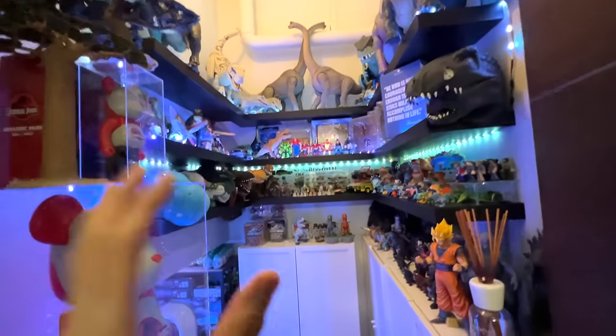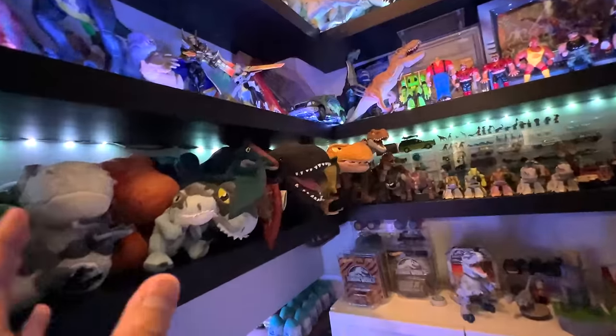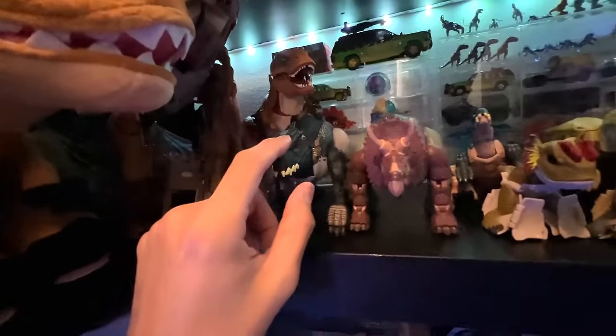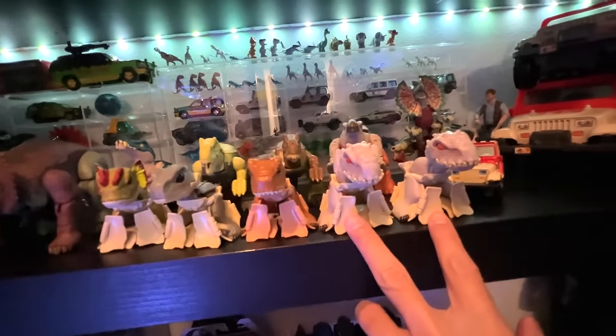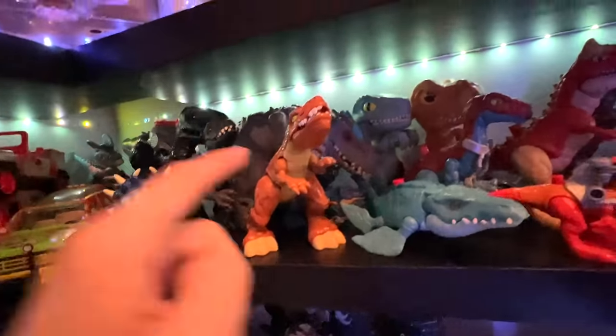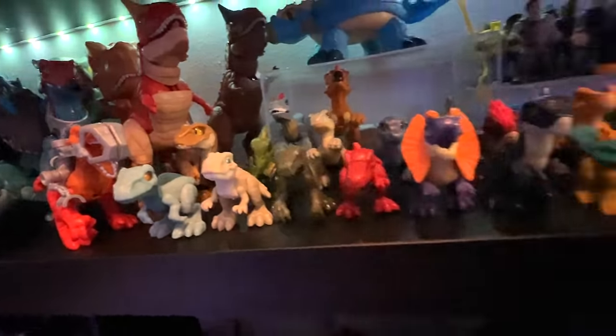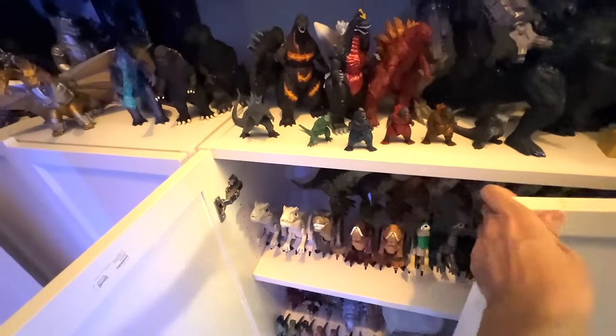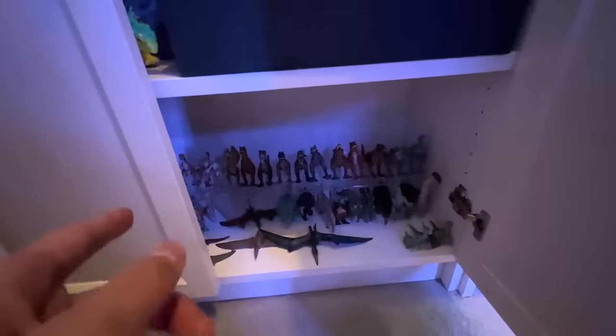We are not done yet because we still have plenty of figures from the Monster Island Room. One Indoraptor right here, two mini Indominus Rex, the big Indoraptor right here, one big Indominus Rex from Imaginext, two smaller ones as well. Of course we have the Lego figures — plenty of them. And last but not least, we also have the Takara Tomy figures. So plenty of figures to pick up — let's do this.